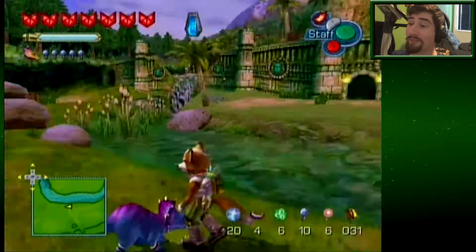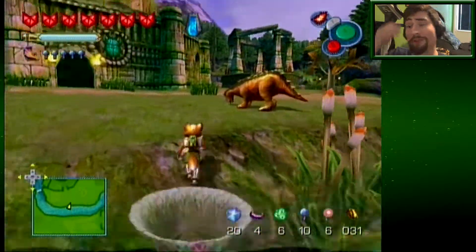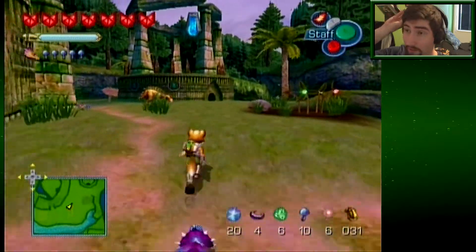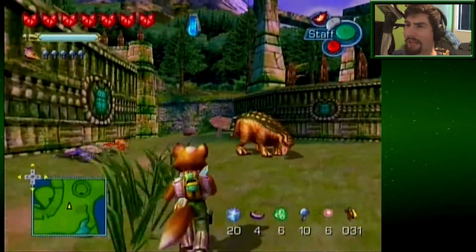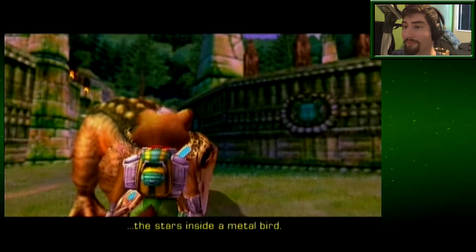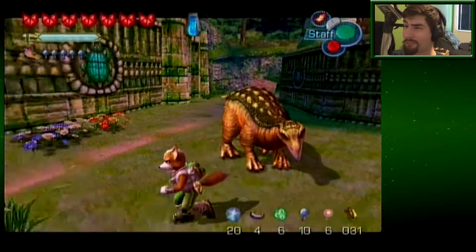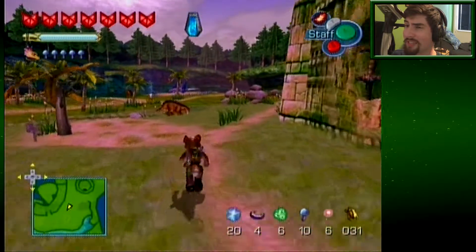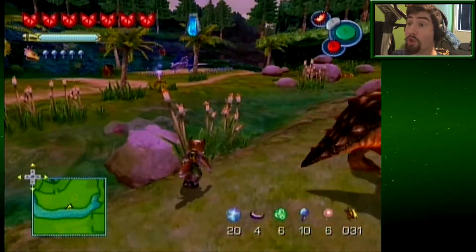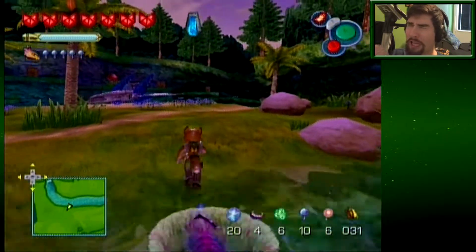So yeah, now we have all the Spellstones. We have to return the last one to the ocean force point temple. Let's just talk to this guy and see if he's come back to normal, if he will like thank me. Otherwise he's gonna be like all the other Thorntails. They say yeah, you fly amongst the stars. Now, don't like that. So let's go to the ocean force point temple and return that final spellstone and save the planet.